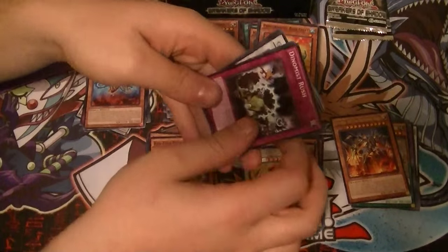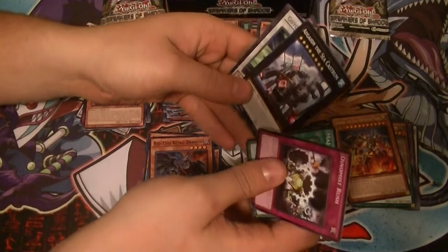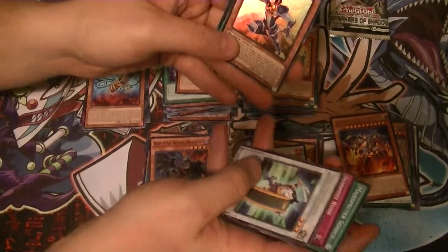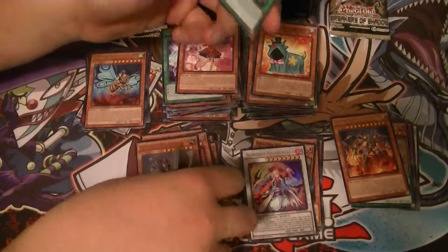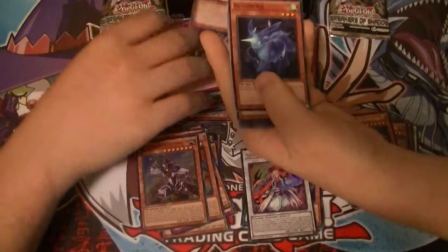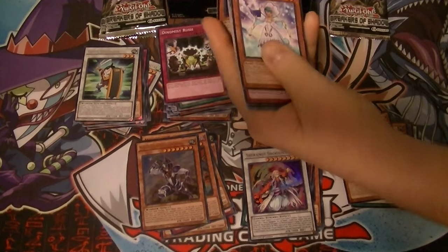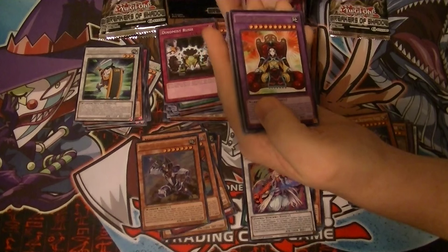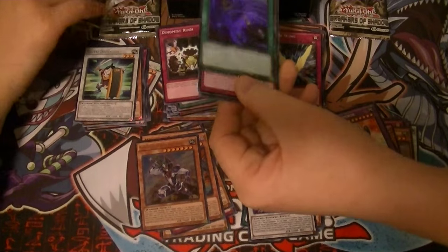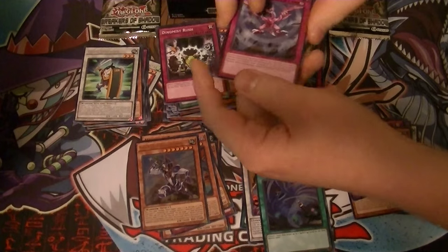That's an old castle. Goyo Defender, and Buster Blader, the Destruction Sword — awesome. First one of many needed. Got a rare Goyo Emperor, and a super rare Twin Twisters, the new MST. Hold on to those for Shining Victories.